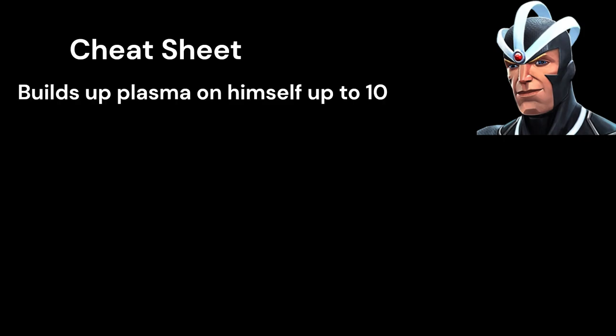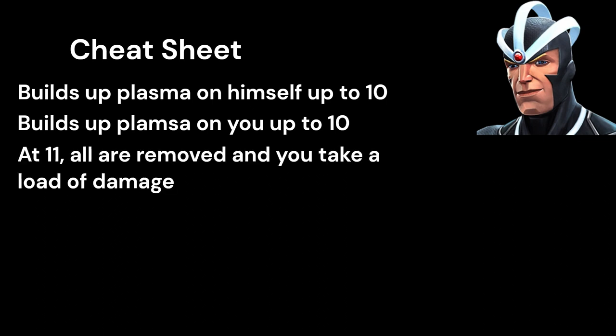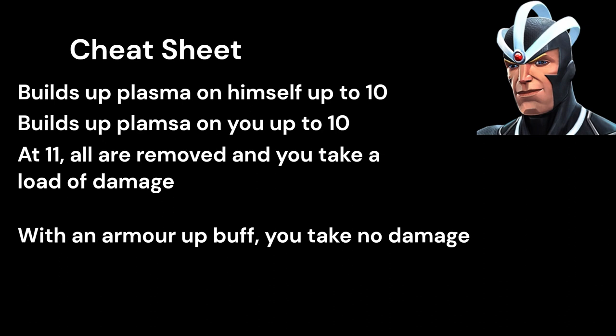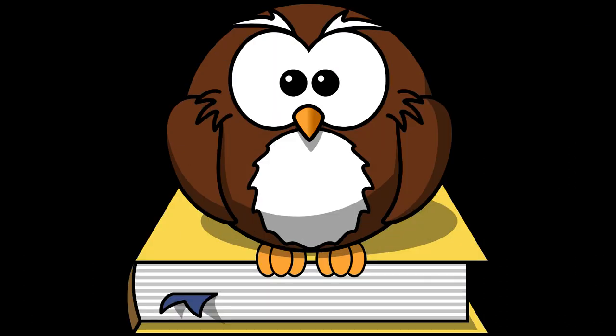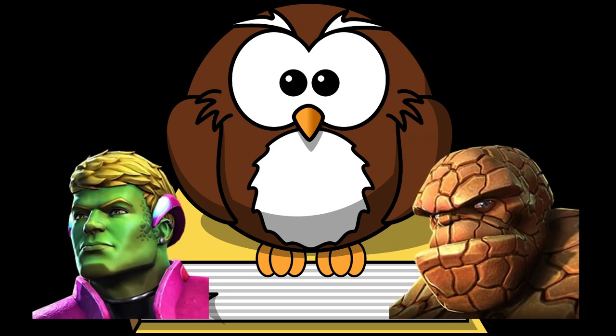So, Havok. He builds up plasma on himself, up to 10, over time, or when he is crit or damaged with energy attacks. Additional charges after that are placed onto you, and once they reach 11, all are removed and you take a large amount of damage. If you have an armor-up buff on yourself, or you're playing Havok, you will take no damage here. Please let me know below how your Havok fights are going now, and which champion or node you would like me to cover next. I currently have Hulkling and Thing planned, but I'm happy to switch it up if needed. I hope you found this helpful, and I'll see you next time.